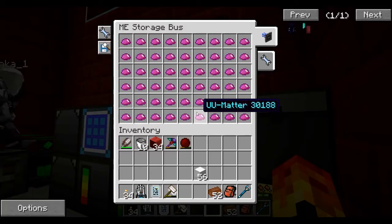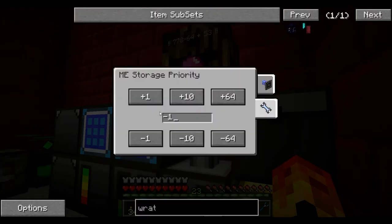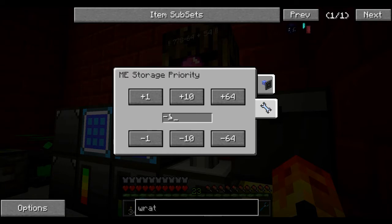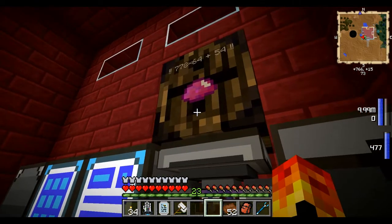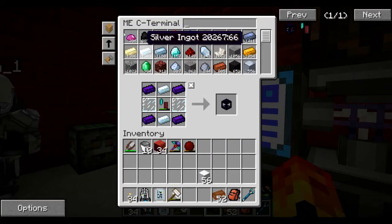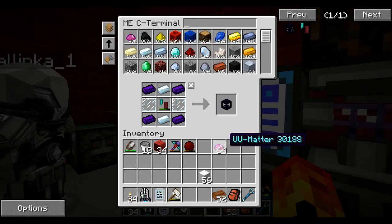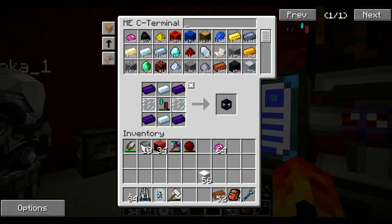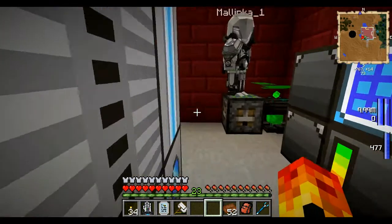By the way, the UU matter is going out of control, so I used a storage bus here set with UU matter. I've set the storage priority here as minus one — that was necessary to make sure that this is the top priority. I think the lower the number the higher the priority, it's kind of backwards. So I've got this set up so that any UU matter that hits the system goes into this barrel. And because it's a storage bus, it still sees UU matter in the recipe here. If I take it out here, it's actually taking it out of the barrel — that says 777 times 64 plus 55. Put it back and it says 778, because I took a full stack back.